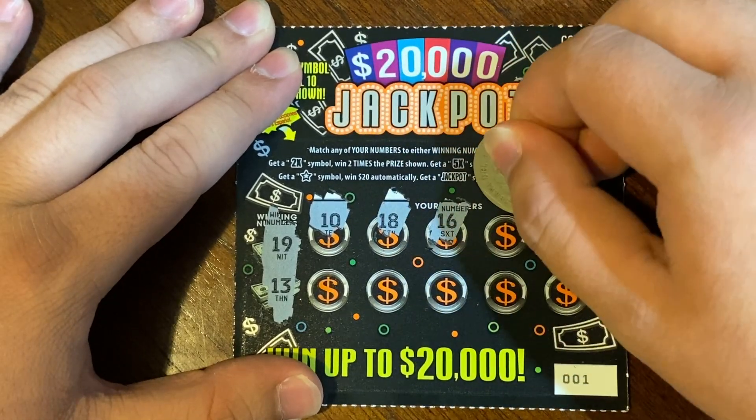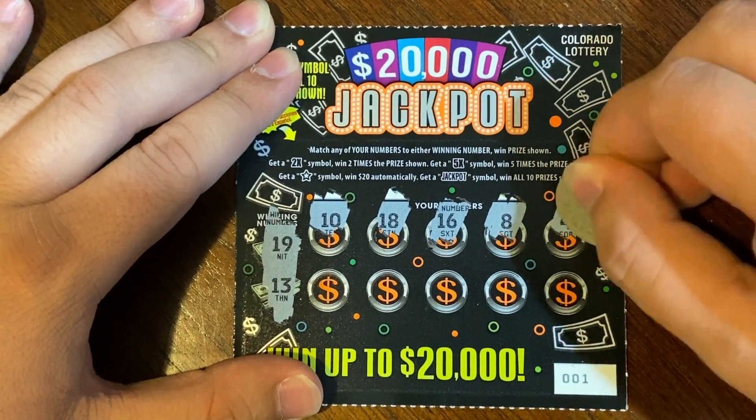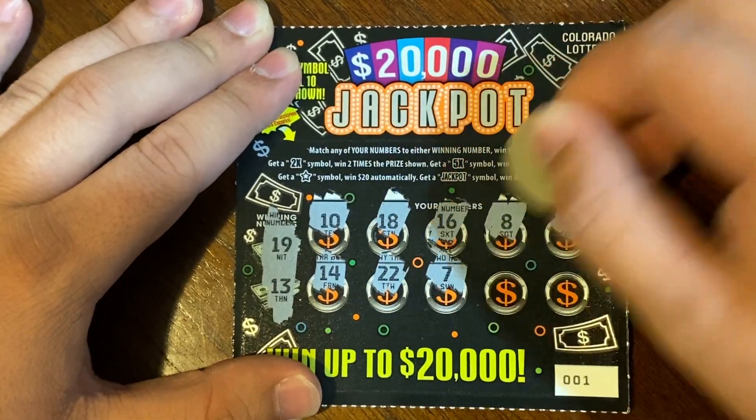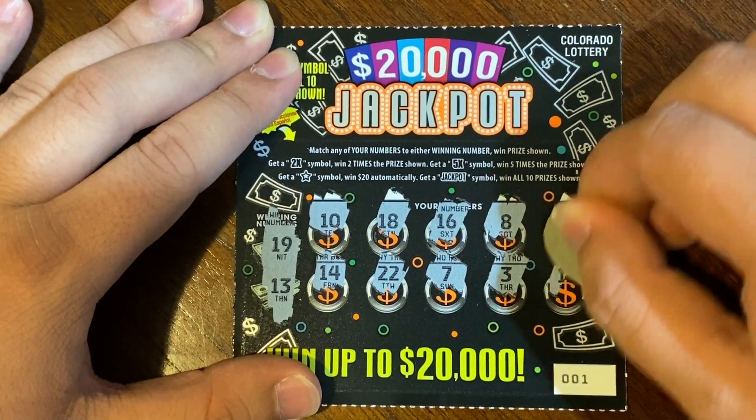The winning numbers today are 19 and 13. Got a 10, 18, 16, 8, 4, 14, one off — 22, 7, 3, and an 11. So nothing on the very first ticket.